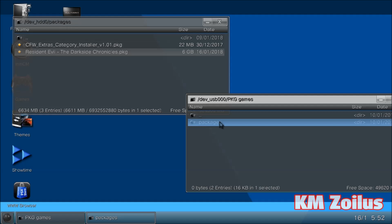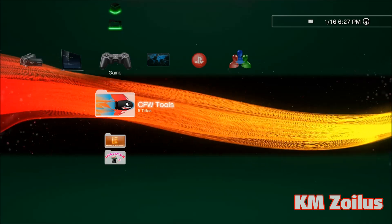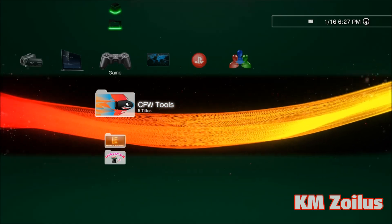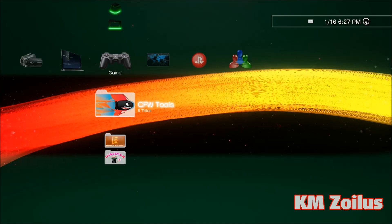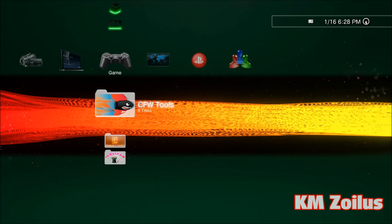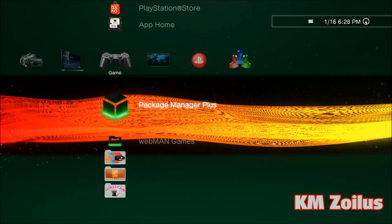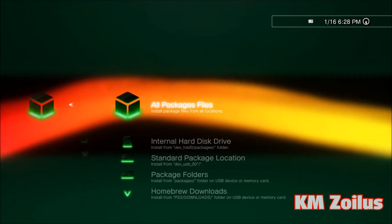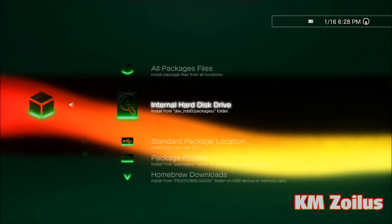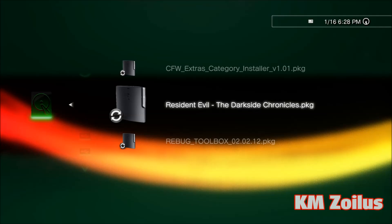Once the split package files have been rejoined inside the packages folder of your PS3 hard drive (in the dev_hdd0 directory), to install them go into your Package Manager, then select 'Install Package Files,' and look for the directory that says dev_hdd0/packages or 'Install from packages folder.' Your game should appear there — just press X to install it.